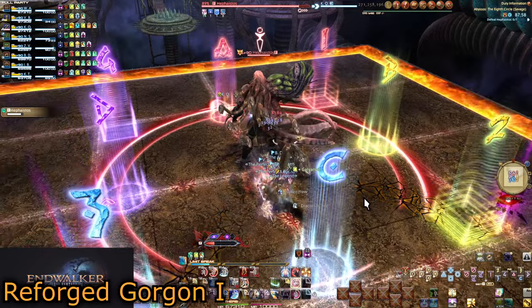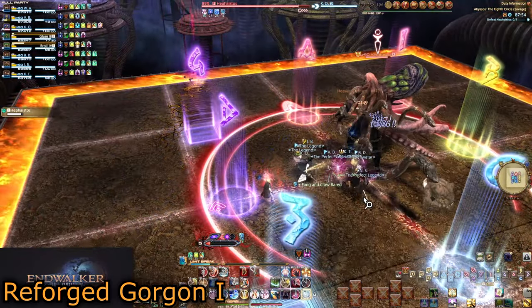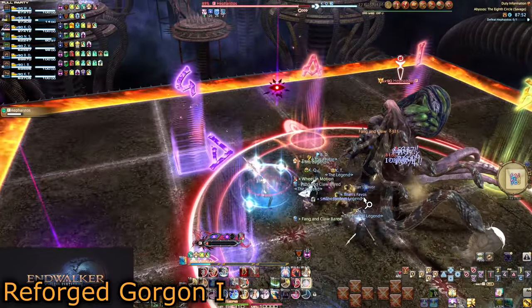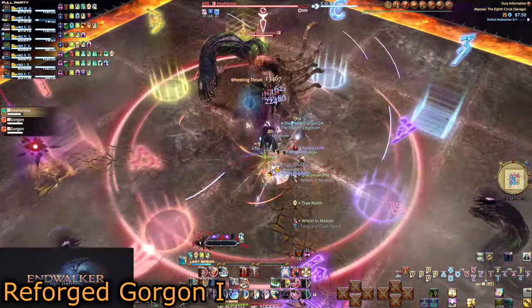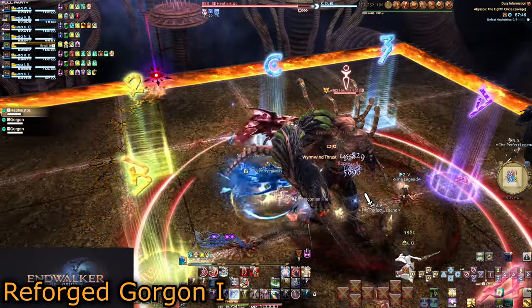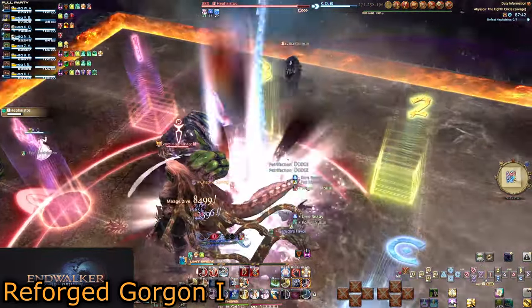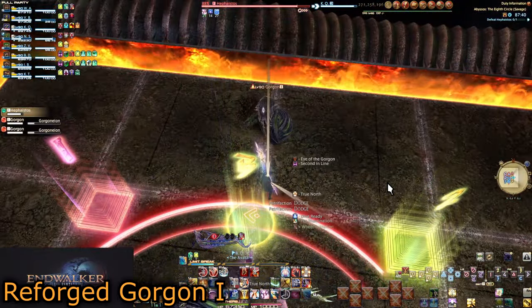As an Eye of the Gorgon player, turn to look at your Gorgon as your debuff runs out — you will shoot a Petrification Beam forward, freezing the Gorgon. Then the Blood of the Gorgon player stacks with the Gorgon and drops their debuff, which does AoE damage that also affects Petrified Gorgons, killing them instantly.